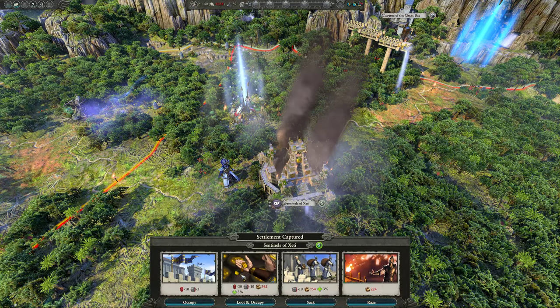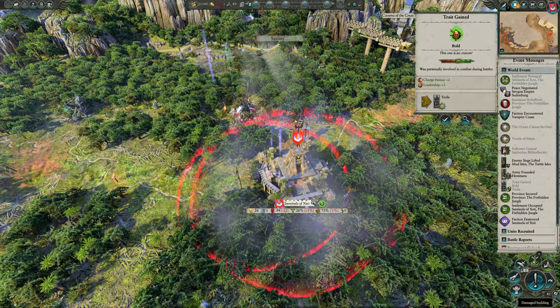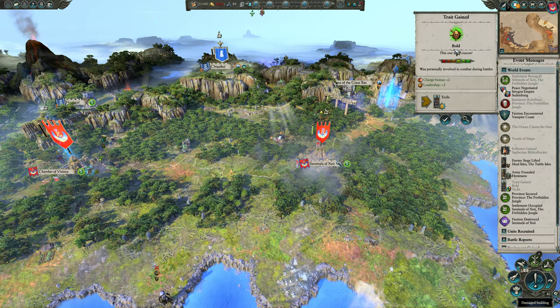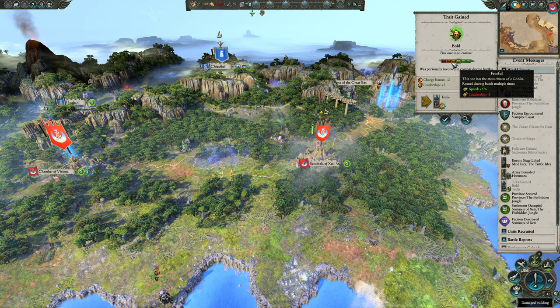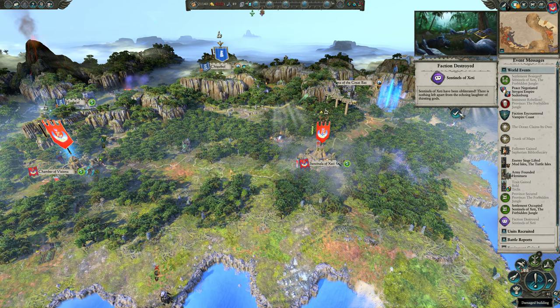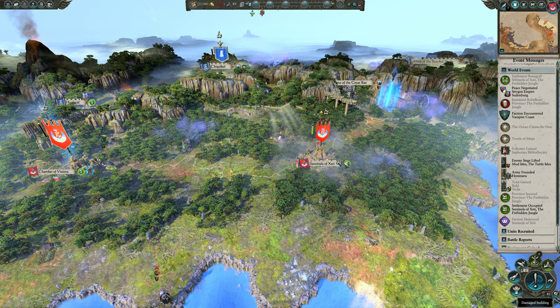That took a long time but we got it done. We're going to occupy — not demolish. Look at this trait trigger: 'was personally involved in combat during battles' — it's so nice to finally know how these traits trigger. By being personally involved in combat you get bold. If they get routed multiple times they become fast but have poor leadership — that's kind of funny. Yay! We secured another province. Faction destroyed. We gained a follower. Public order plus four.